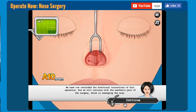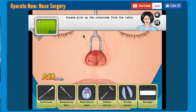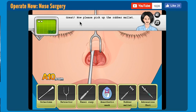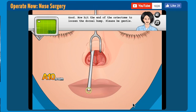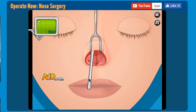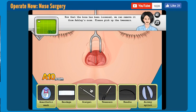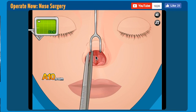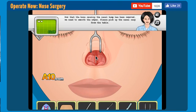Now we will continue with the aesthetic part of the surgery, which is reshaping the nose. Please pick up — I just saw my stomach. I'm going to get it. Eww! That looks disgusting. Now please pick up the rubber mallet. Oh! Oh my god. We're like hammering something in her nose. Now that the bone has been loosened, we can remove it from Ashley's nose. Please pick up the tweezers. Eww! Oh, that's so gross.